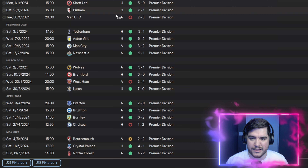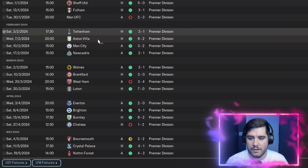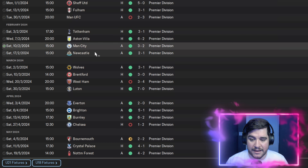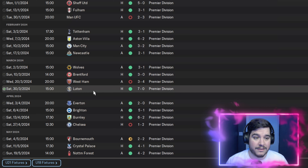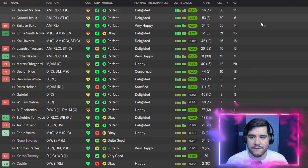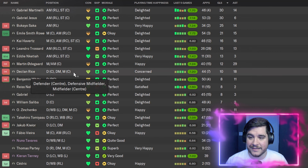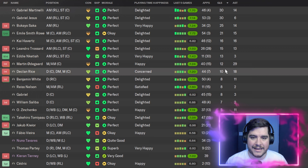We did lose 3-0 to Chelsea, but got revenge on Tottenham with a 3-1, then 6-2 against Villa, 3-2 against Man City, 7-0 against Luton, 6-2 against Burnley, and 5-1 against Brighton. This Arsenal team clearly outperformed Manchester City. Squad stats: Martinelli and Jesus both on 30 goals, Saka 25, Smith-Rowe 21, Havertz 16-16, Trossard 15-13, Odegaard 12 goals and 29 assists, Declan Rice 10 goals and 18 assists.